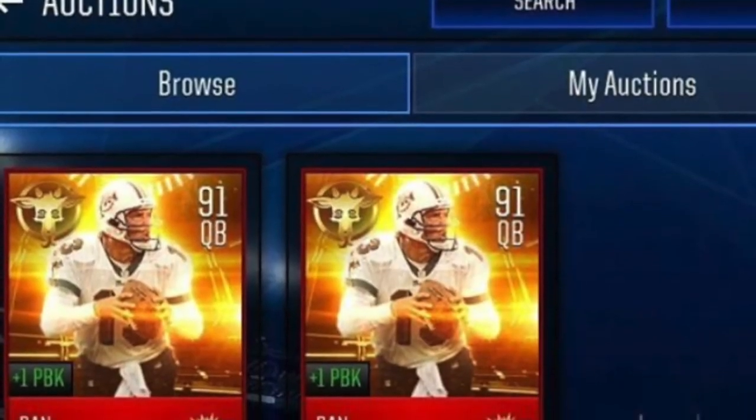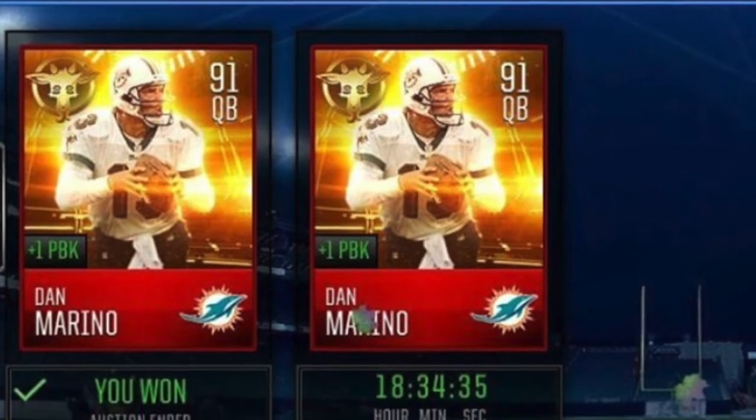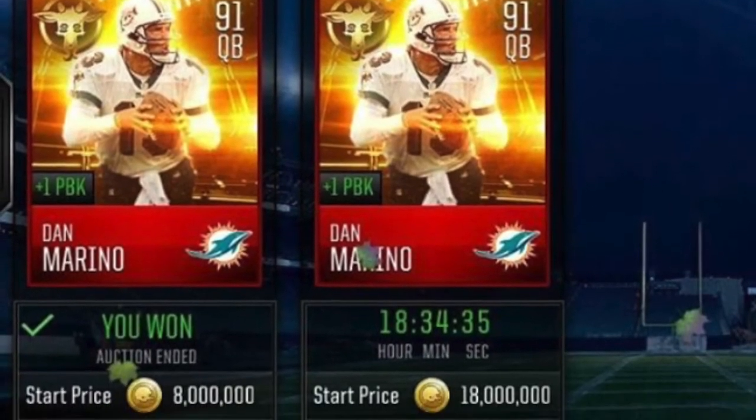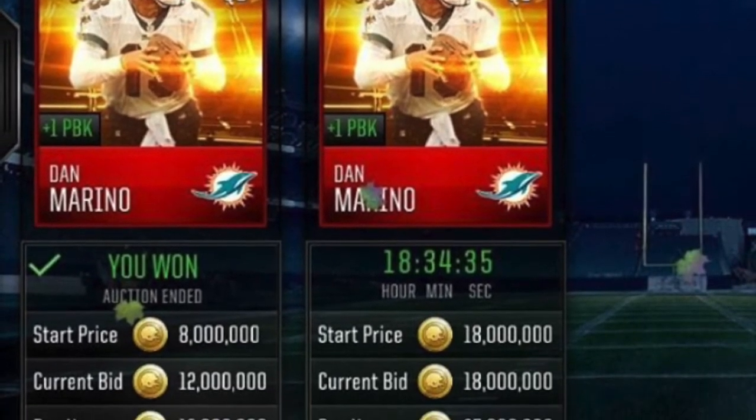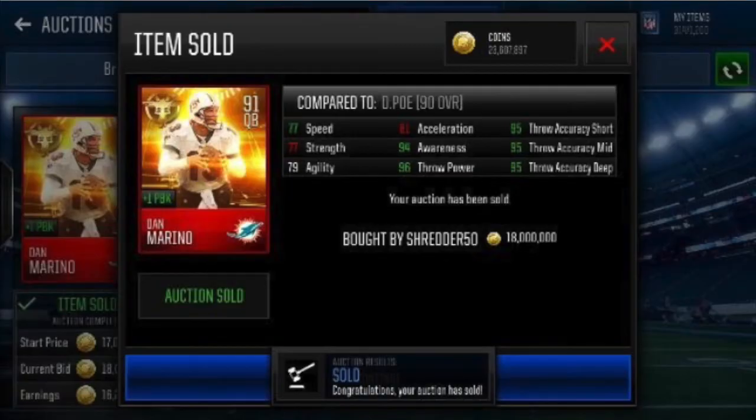Coming in at number 3 we have Dan Marino for 12,000,000 coins. I wish I would have been able to pick this up because that is a huge profit. You can see here we have the sold Dan Marino at 18,000,000 coins, which is just a terrific snipe all around.